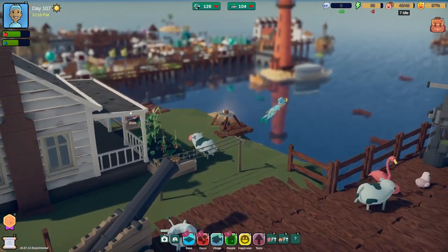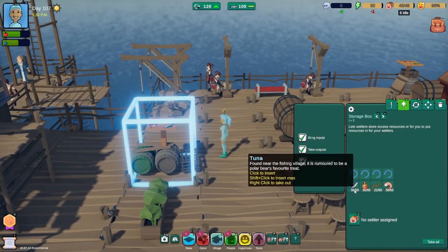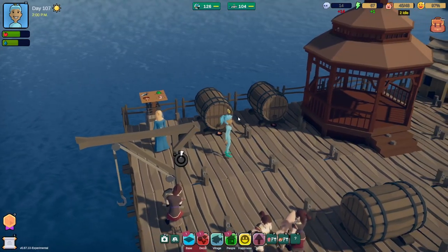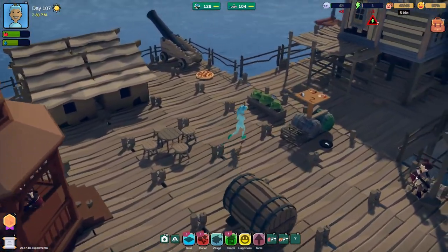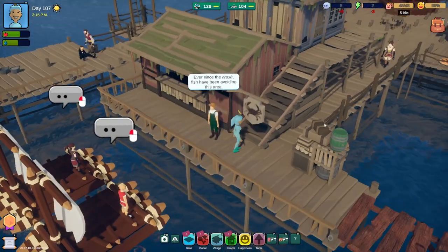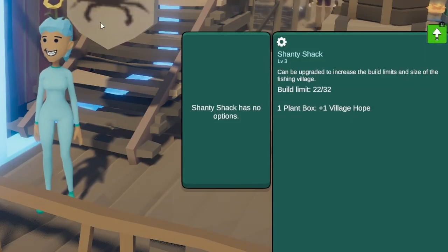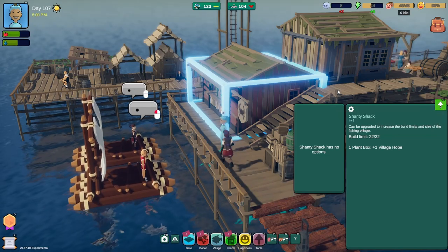I press escape and that's what brings up that menu — I must play other games that use that because I constantly hit it. Let's go to the fishing village — there's a cannon over there. These guys have been busy! 56 tuna — they've been fishing like crazy. 40 squid too. I wanted to upgrade the shanty with you guys. Let me grab some of this — 10 tuna needed. We'll never get 10 tuna... look at them with 56!